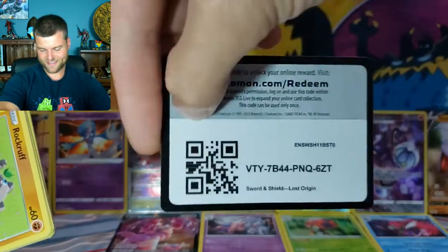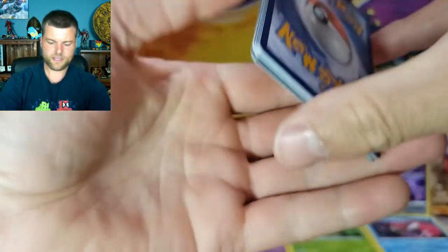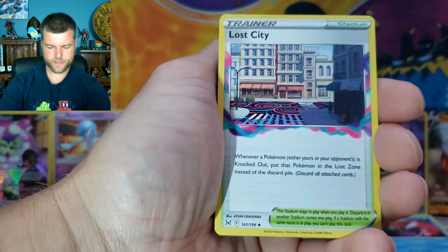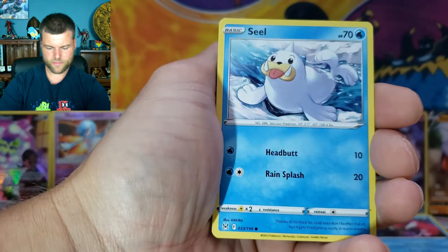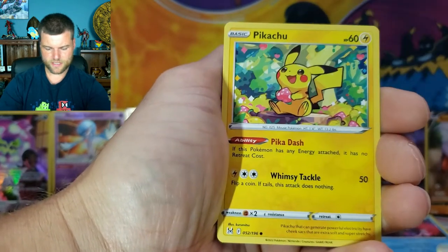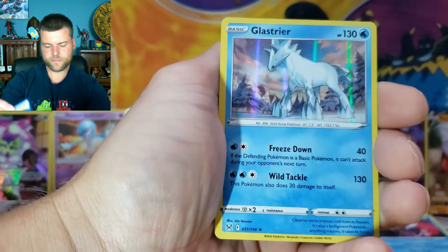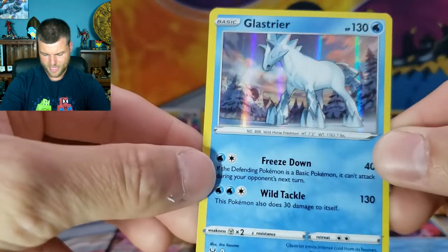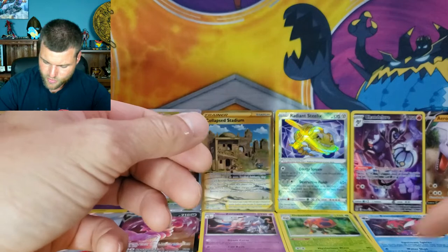So many hits already! Pack seventeen: Energy, Lost City, Camerupt, Thornton, Rockruff, Seel, Shuppet, Pikachu, Machop, Reverse Holo Barbaracle, and Holo Rare Glastrier — that's a new one, I'll get used to the name eventually. That's another hit. Two more to fill up the second row.